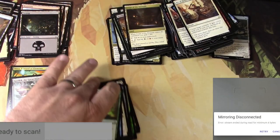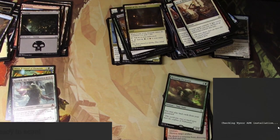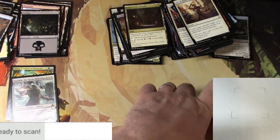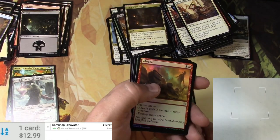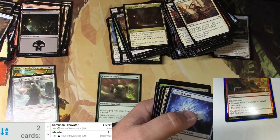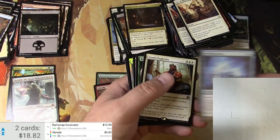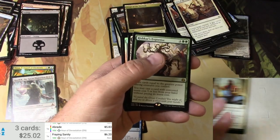Alright, let's get these rares scanned. Got the Ramunap Excavator — wow, $12.99 — like I said, pretty good. Got a foil — switching it to foil — $5.83. Fraying Sanity: $6. Hey, pulled some decent stuff!